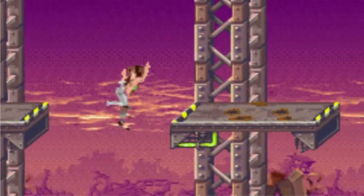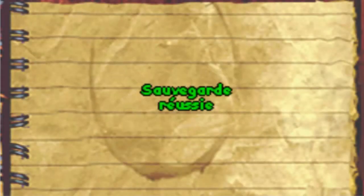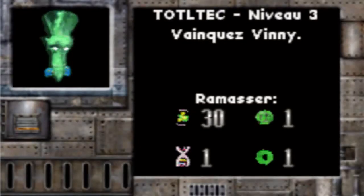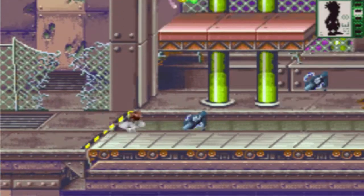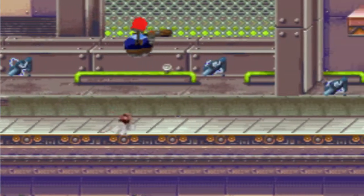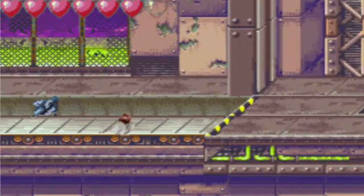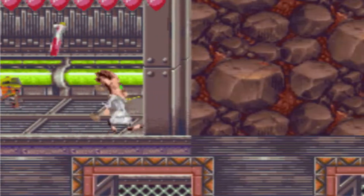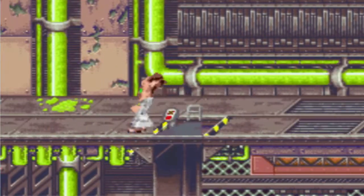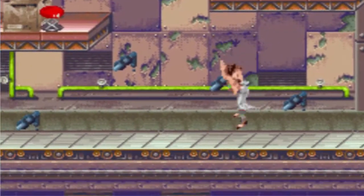Maintenant je peux quitter le niveau tranquillement et on va s'attaquer au niveau final avec le premier boss — niveau qui sera assez long. Je vous conseille d'aller chercher de quoi manger, ça va être génial. Niveau 3 : vaincre Vini le boss. Première chose à faire ici : faire en sorte que ces plateformes soient désélectrifiées, parce que sinon je m'en prends plein la gueule. Je pense qu'en run il y a tellement moyen de ne pas le faire comme ça.